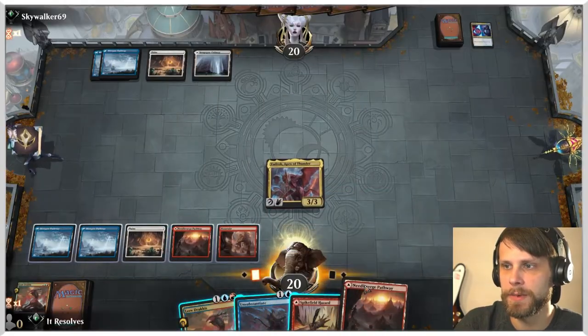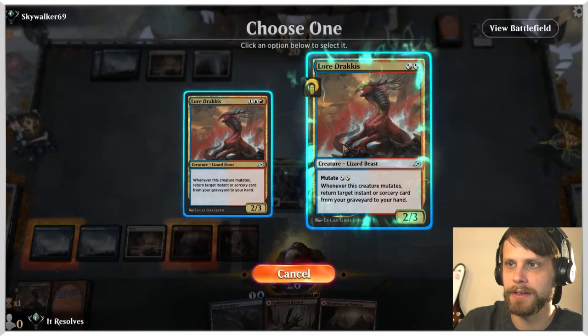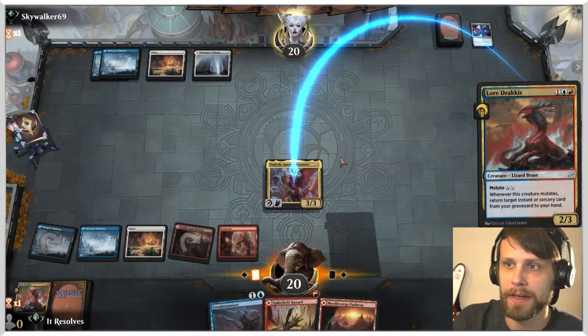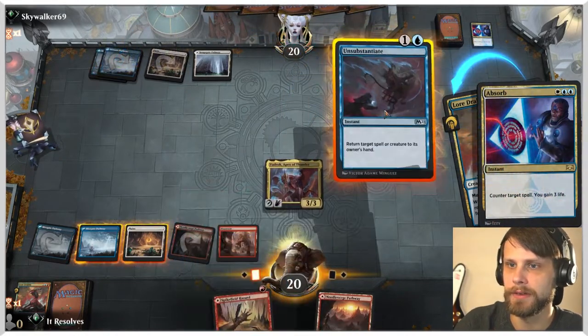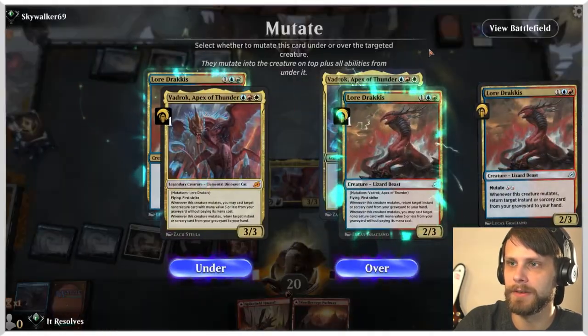So let's go ahead and play this for blue and I think we just try again. We've got the Unsubstantiate this time. They very easily could have a Settle the Wreckage or something like that, so we'll see how this one goes. Looks like they don't. I'm all too happy to hit the Absorb with the Unsubstantiate.